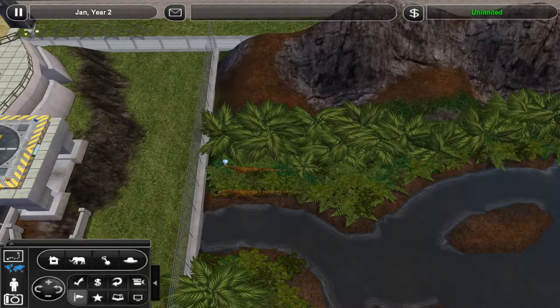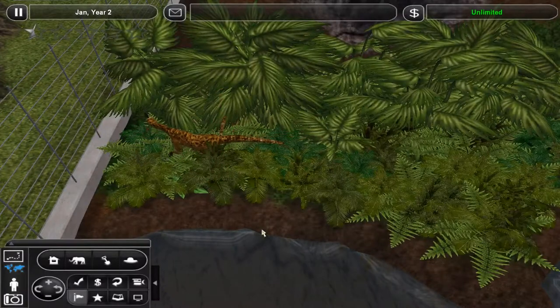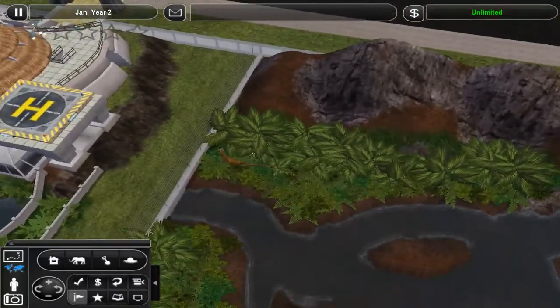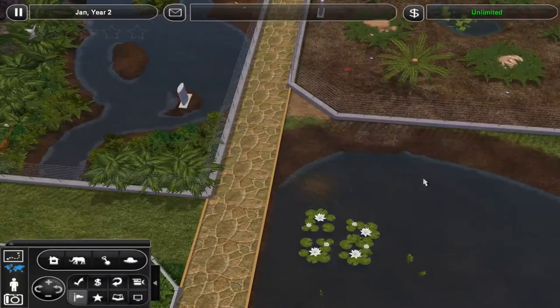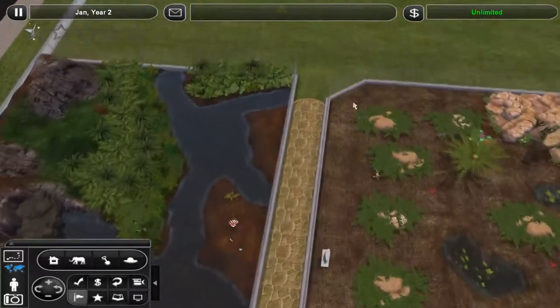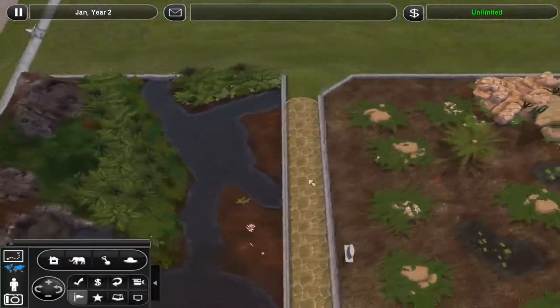Alright guys, what's going on, welcome back to my channel! Here we are playing a little bit more of Zoo Tycoon 2 where we're building Jurassic Park, and look at that - we got our two Dilophosaurus just hanging out. My voice is going to be a little bit hoarse during this video and I apologize for that. I was out late last night, the music was loud so I could only communicate by screaming, so yeah, this is the price I'm gonna have to pay.